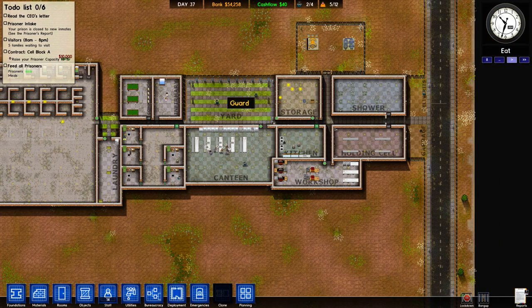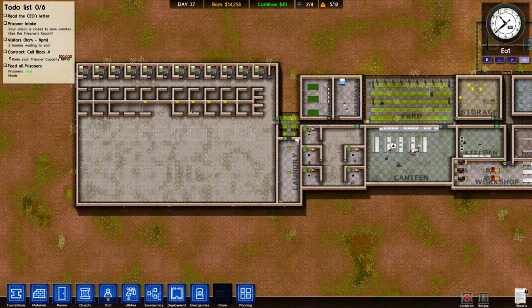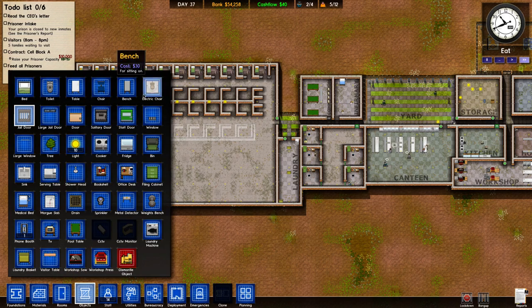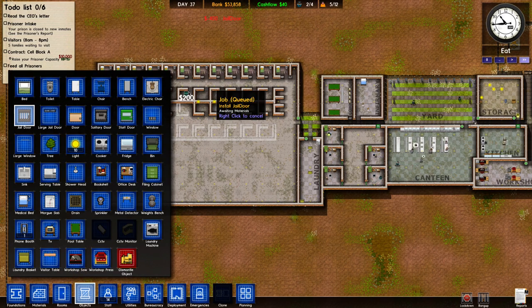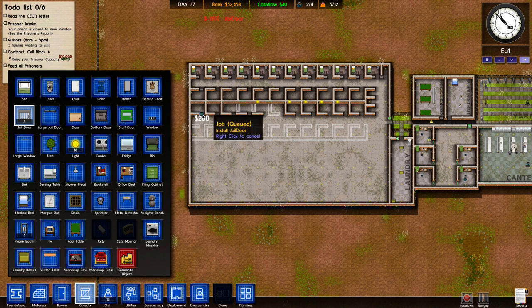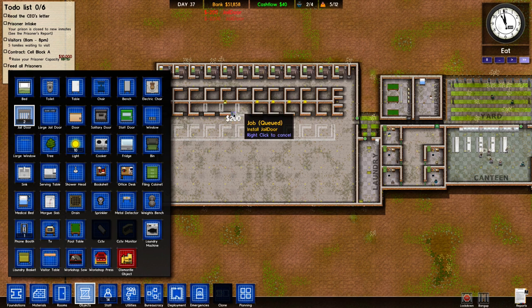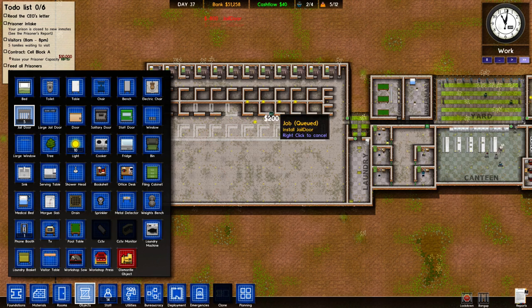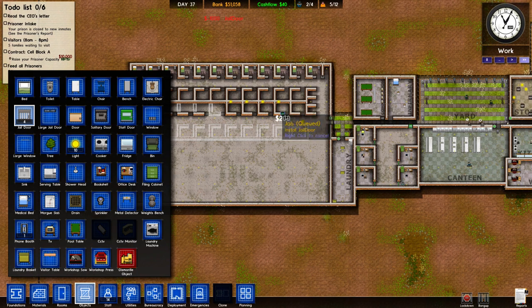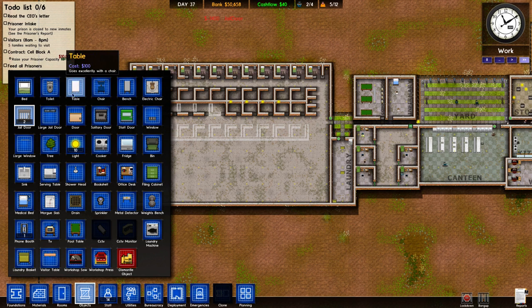It's morning now, so they just got up. And I'm going to work on these cells and try to get more prisoners. So let's just build some of these cells. Because the work — them working gets us enough money to make it by, but since we only have $40 coming in a day. I also only hired one worker since I didn't really need them, and he can do the job fine.